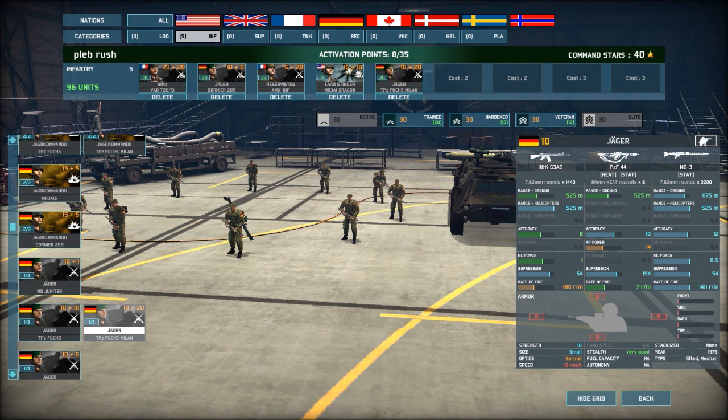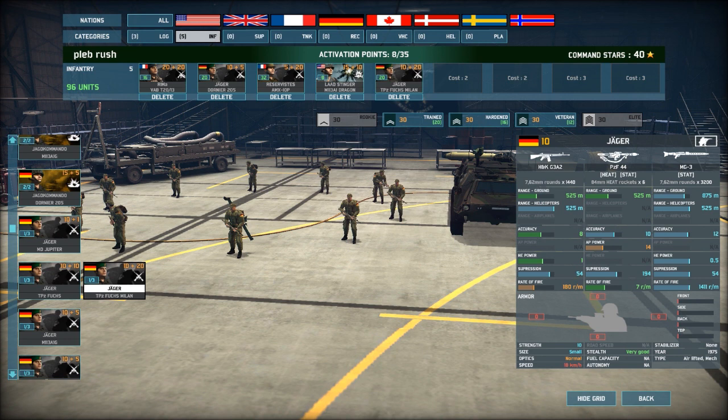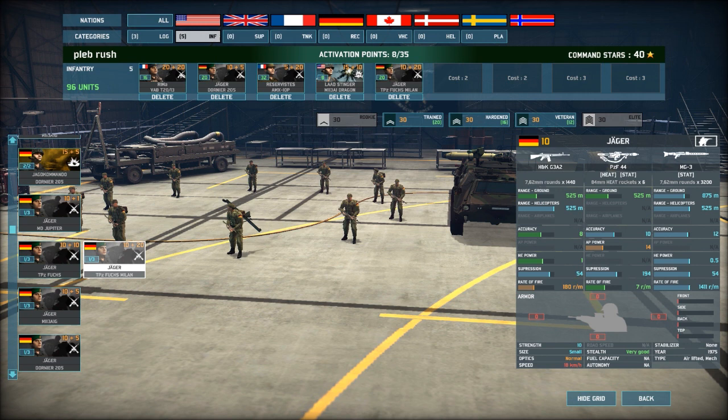I think I'm going to go for that — 20 of them. I'd rather have that than anti-tank infantry, because if you look, the Jaegers have got 10 accuracy and 14 AP. The dedicated anti-tank infantry only has 7 accuracy and 16 AP. So the Jaegers are actually more accurate than the designated anti-tank infantry. Good for now, I'm going to move on to support.